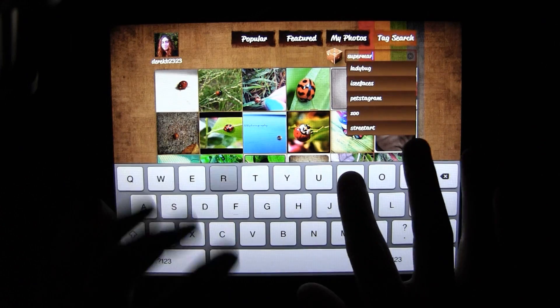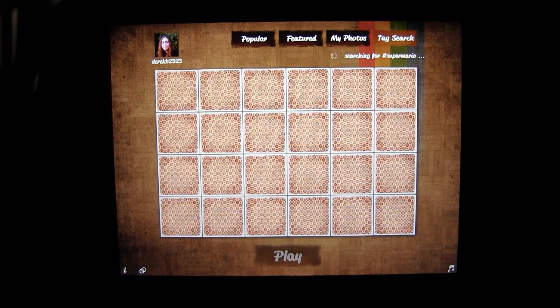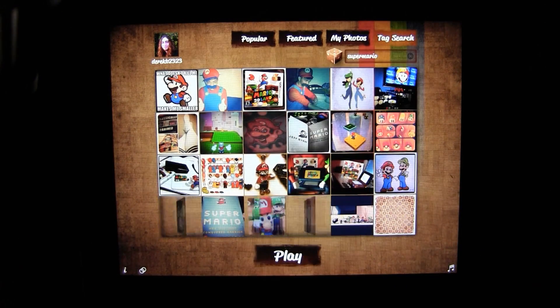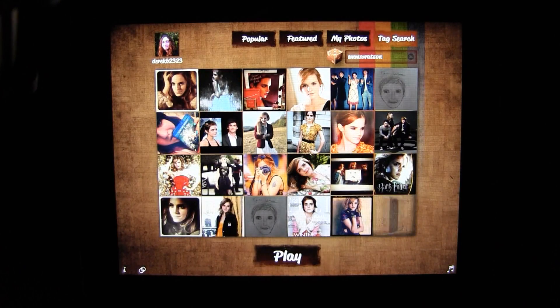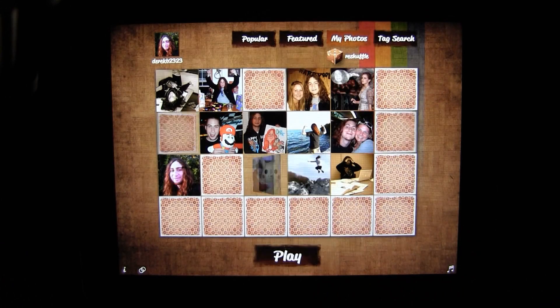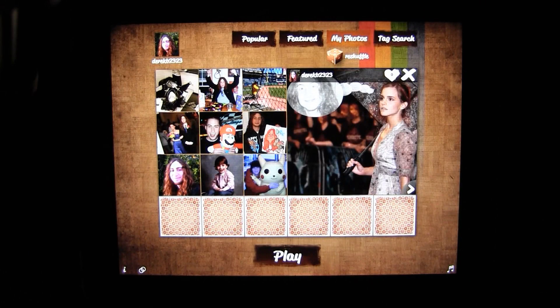If you're not into the random thing, you can search for specific images, too. You punch in Super Mario, and you can play with Mario photos posted all over Instagram. You type in Emma Watson — same thing. Man, she's pretty. Speaking of which, this was also a thing that happened in my life.